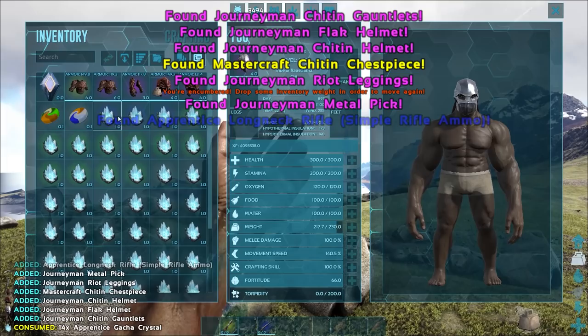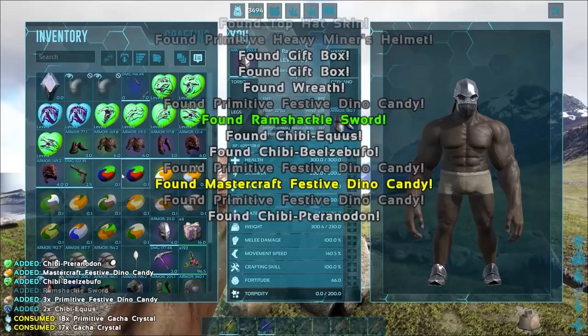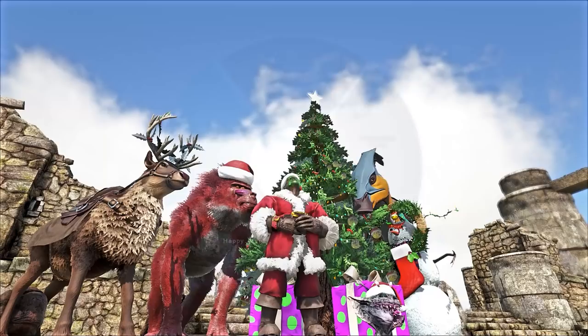And what sort of loot can you get? Well, plenty of candy, of course — you being able to feed them to your creatures, temporarily changing the colours of them and giving them a bit of a speed boost. And you'll get a bunch of decorations to deck your Ark halls. These seem to be the best way to get the rarer chibis offered in the event, but they are very, very rare. In fact, I didn't get anywhere near the chibis I really wanted when testing this out.